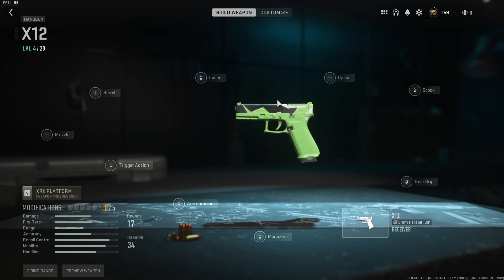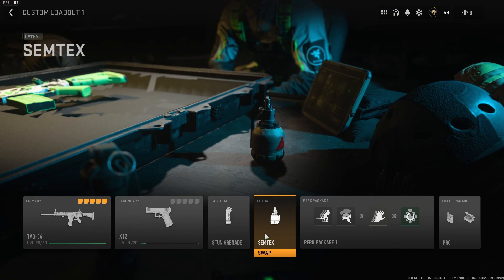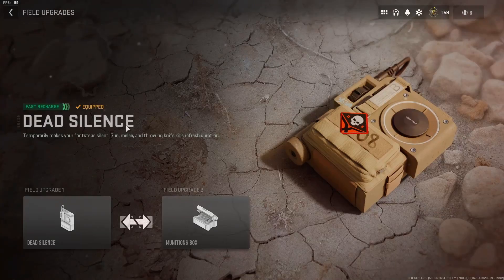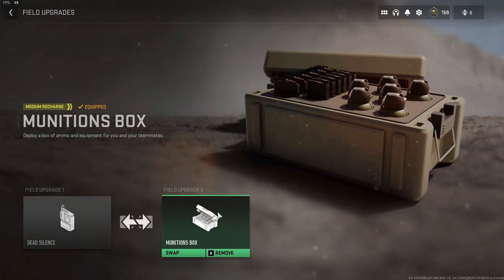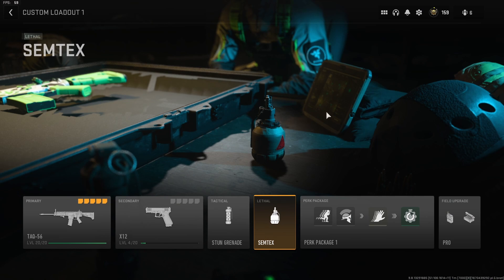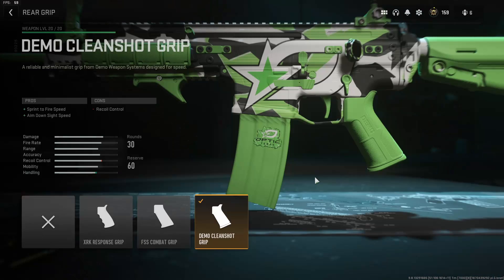Real quick, we're gonna take a look at the rest of the class I was using. Note: this is not Octane's entire class — just the TAC-56 is his. For my secondary, I have the X-12; I'm trying to level it up so there are no attachments on it yet. My tactical is a stun grenade, my lethal is a Semtex, perk package one is Double Time, Battle Hardened, Fast Hands, Quick Fix. My field upgrades are Dead Silence and Munitions Box. Note: in the video I had on the wrong grenade and the wrong field upgrade, but this is what I would have used. So coming over to the TAC-56,